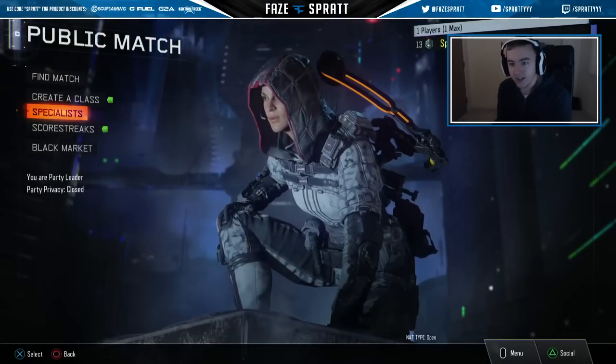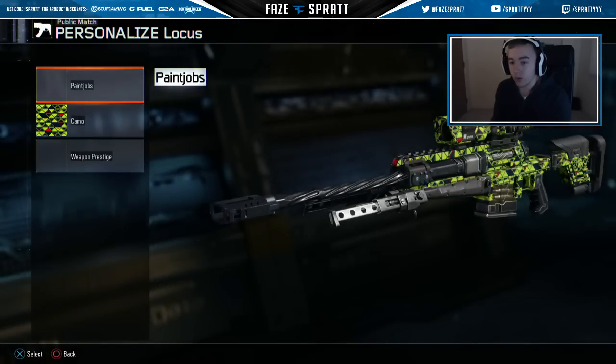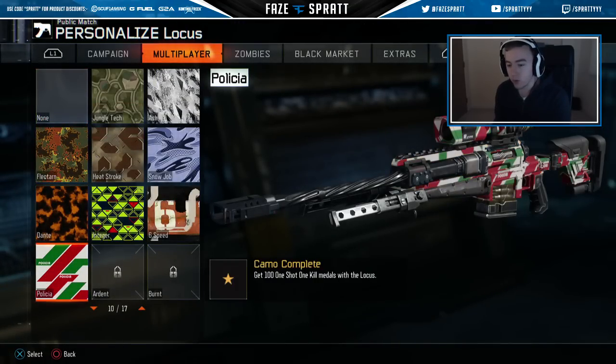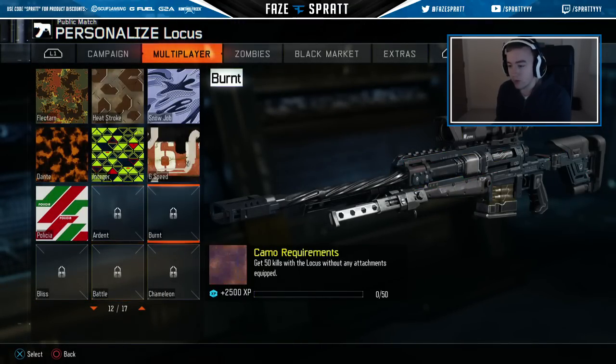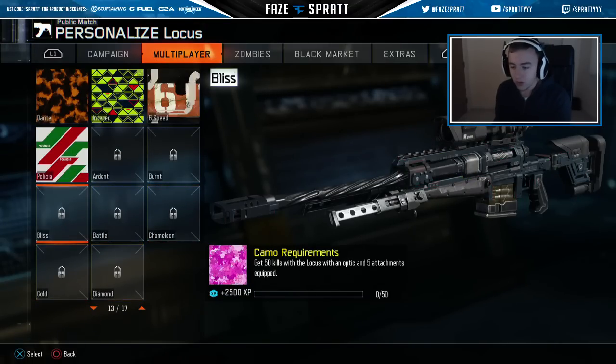Alright people, it's Sprite here, and today we are back with another Road to Diamond episode. So the last one we ended with finishing the 101 shots with the Locust, so we've unlocked all these different ones. You have to get 101 shots with each sniper before you unlock all these different challenges.